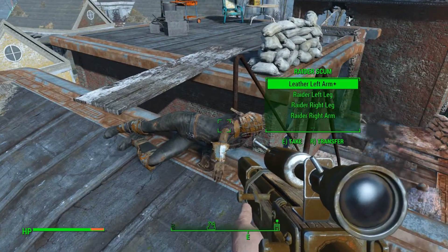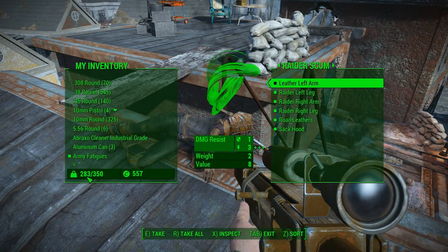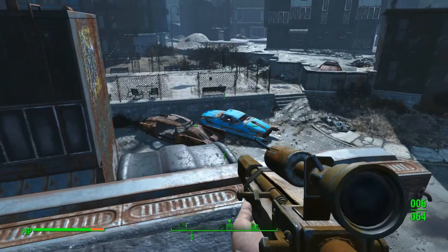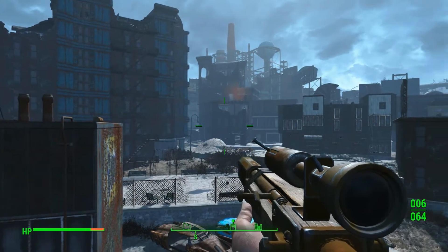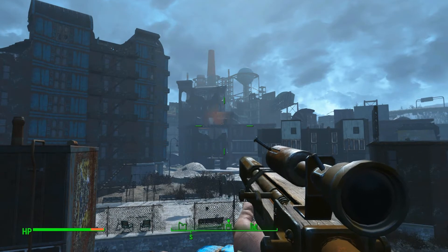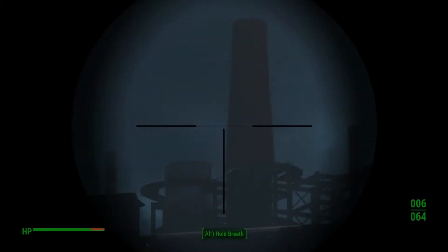We've been dealing with some of them. Let's have a look at my inventory — our carrying capacity is suffering right now due to the amount of stuff we've actually managed to pick up while we've been here. But we've been asked by the settlers of Ten Pines Bluff to deal with the raiders in the Corvega Assembly Plant, which is just that building in the distance.